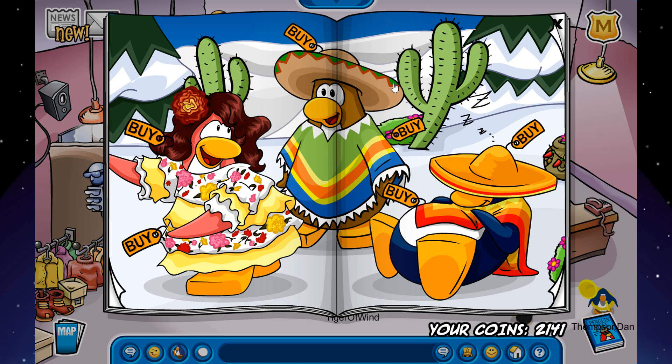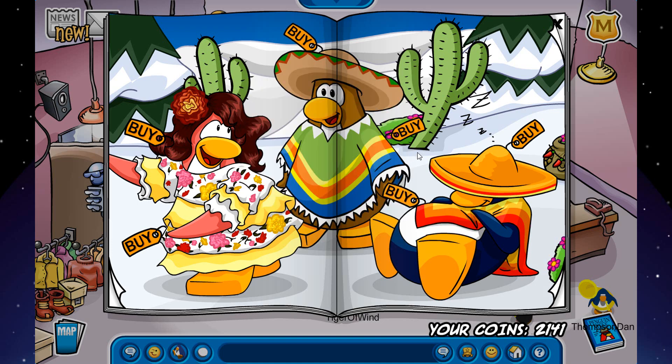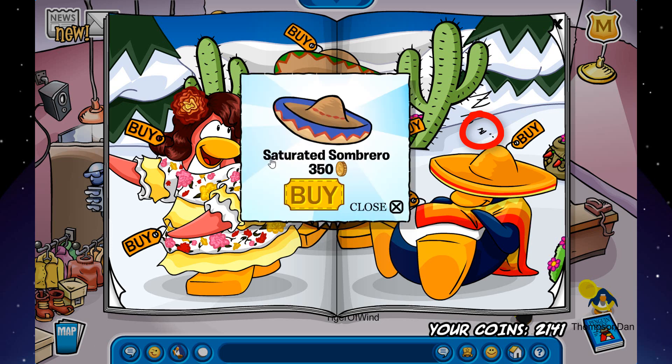The third secret on this page is right here on this penguin's little green triangle — you click on it and you can buy the Fiesta Dress for 600 coins. The next one is on this little Z right above the penguin with the sombrero — you click on that Z and you get the Saturated Sombrero for 350 coins.